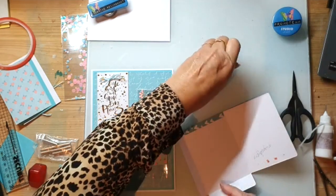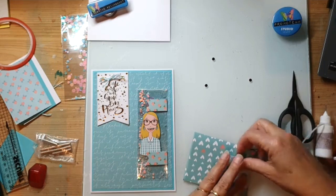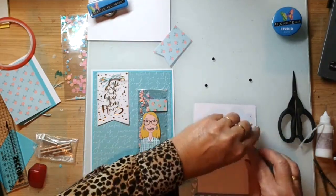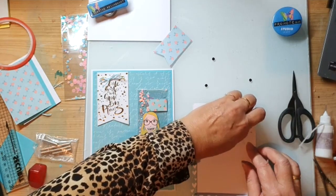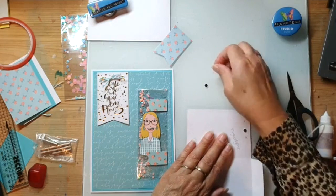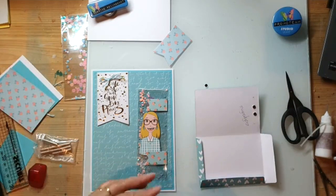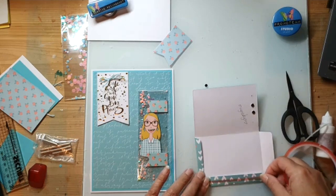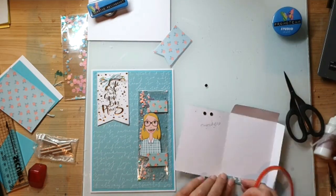Ik zal even laten zien hoe het eigenlijk de bedoeling is dat het komt. Hij komt zo, dicht geflapt, en dan moet je zorgen dat de boel dicht gehouden wordt. Als je dit nu alvast dicht doet, kom je er bijna niet meer bij. Dus ze doen zich gewoon eerst op. Dit is ook een magnetische plaat - dat is wel handig, hier blijven mijn magneten ophangen. En dat doe ik wel met zeep. Eigenlijk moet je gewoon de rand van het flapje pakken - dan weet je zeker dat je goed zit, dat je niet te breed gaat.